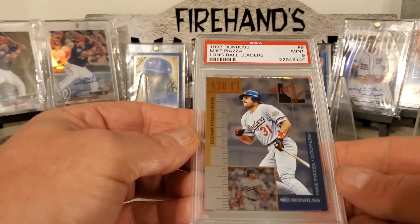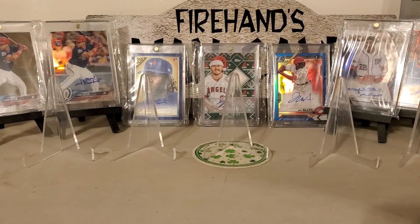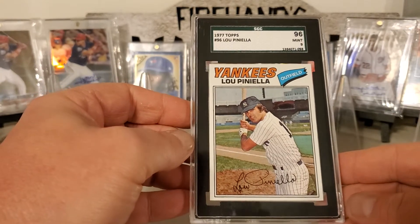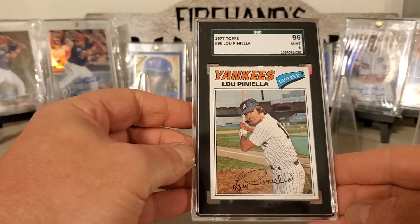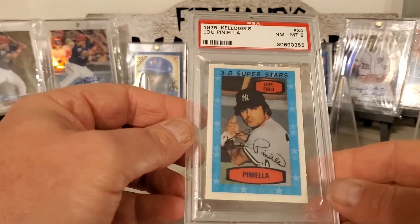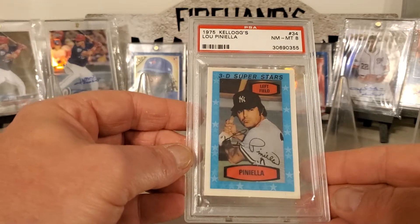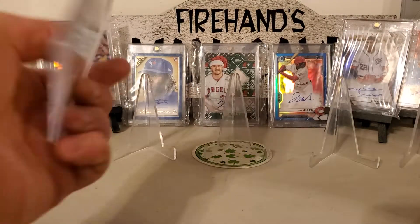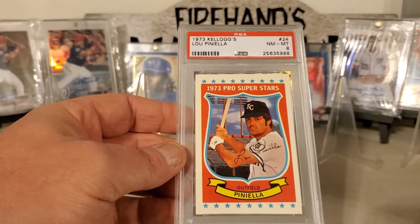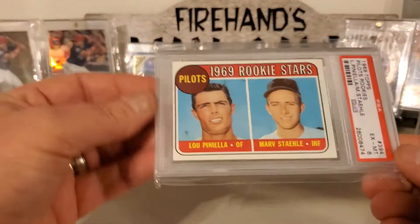Mike Piazza, 97 Donruss Long Ball Leaders. We got a 77 Topps Lou Piniella — it's a nice looking card. Here's our 3D 75 Kellogg's Lou Piniella. We got the 73. And we got the Lou Piniella rookie card.